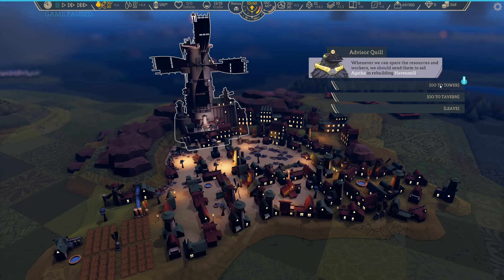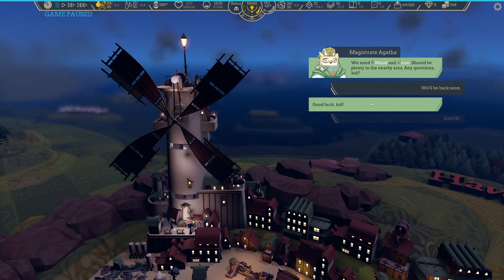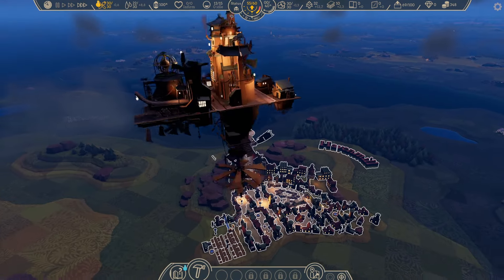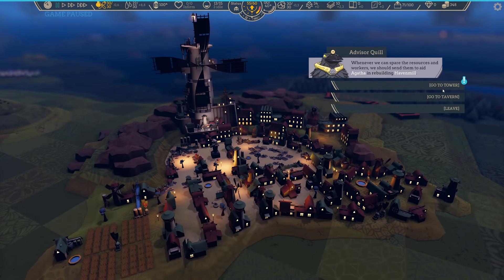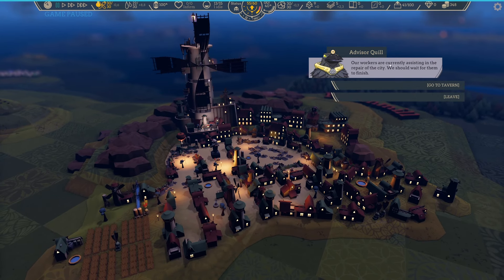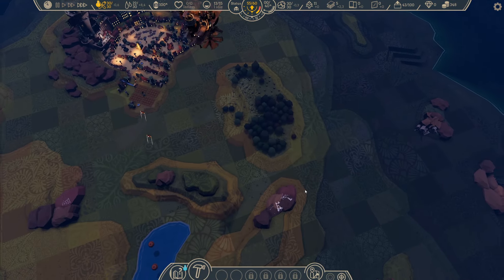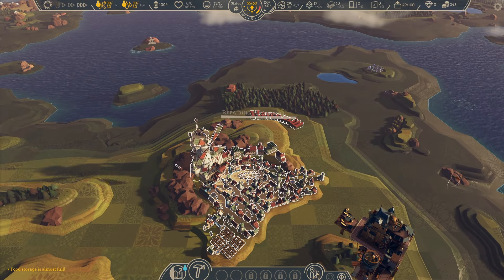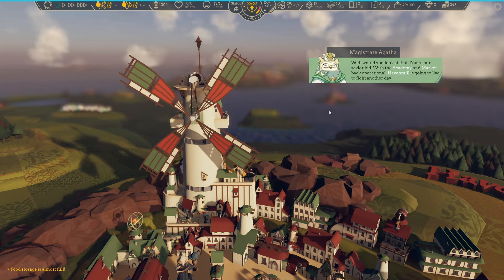I'll come back in a moment. Let's stop collecting wood. Yes — we will begin work right away. Our workers are currently assisting in the repair of the city. We should wait for them to finish. I won't move, I will stay here. It seems that it is done — the damage to Havenmill has been repaired. Speak to the Magistrate.